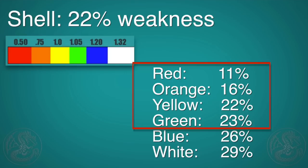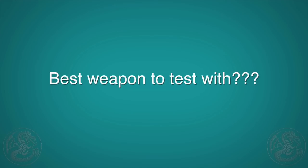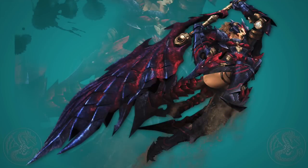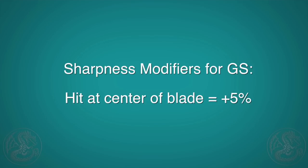In this test we'll be careful not to hit the shell when the Daimyo Hermitaur is in a guarding stance, because when it does that the weakness shoots from 22 to 30%. For our testing method we need a weapon that is easy not to miss with, can do consistent damage, and won't require us to hit the shell 30 times. This is a job for the greatsword. The greatsword as well as the longsword has an additional sharpness modifier of 5% if you hit with the center of the blade instead of the tip. So to be consistent, we just want to make sure we're in there really close and we get that 5% every time.